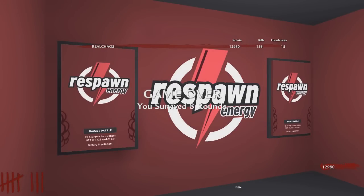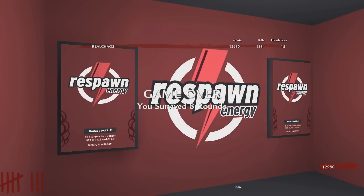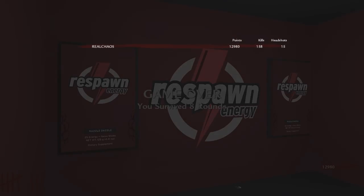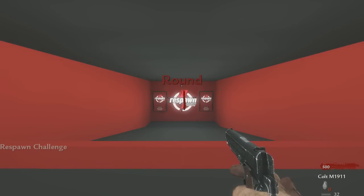All right guys, there you go - the Respawn Energy zombie map. If you make a video on it, let me know so I can check it out as well. Be sure to use promo code 'zombie' for 40% off Respawn Energy - that'll be limited to probably a day or two until I cancel the code. Very very cool. Thanks a lot, shoutout to Daz - link in the description if you guys want to download this map. I'll see you later.